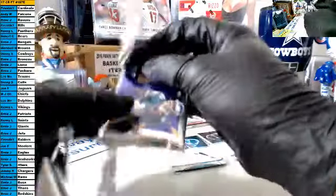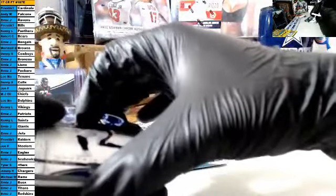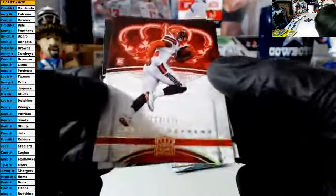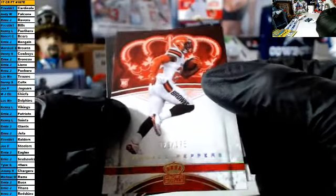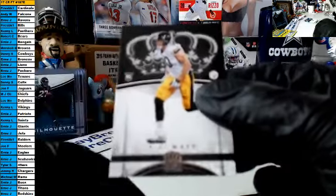Thank you guys for the fill. After this will be the 2016 Donruss Signatures four box break — half that case. I will do an auction on the remaining teams. There we go, pony make it happen. Des Bryant, Cooper, Von Miller — our parallel is a rookie for the Browns out of 175, Peppers. That is Marshall. And our rookie is a TJ Watt for the Steelers — congrats to the Steelers owner.